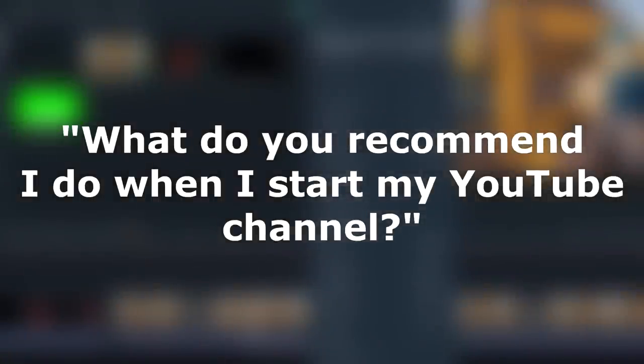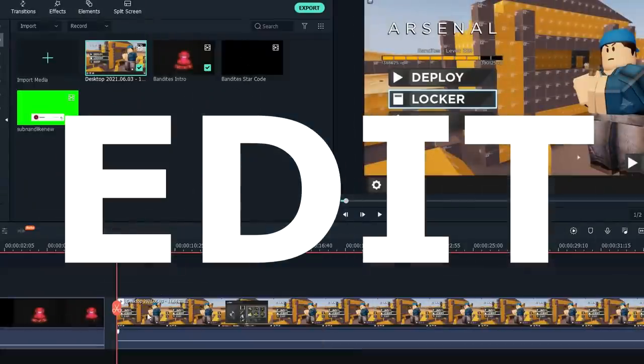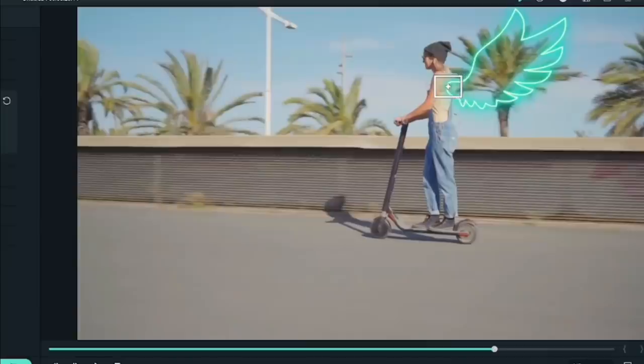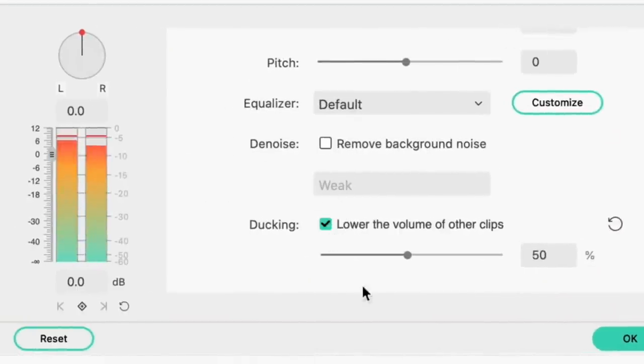Before we get started, I get comments all the time asking for tips on how to start a YouTube channel. The main tip I give is to learn how to edit your videos properly. Now with Filmora 10, video editing is easier than ever and you have nothing to be afraid of. Filmora 10 is a powerful, user-friendly video editing software from Wondershare and it's perfect for beginners.